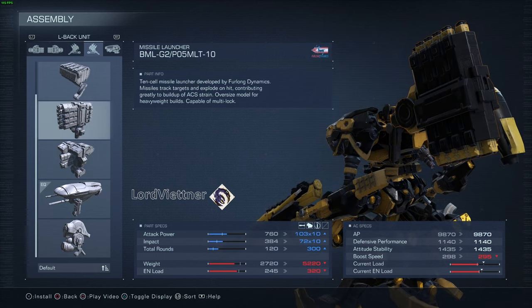Another good option is the 10 missile launching BML G2. Dual wielding these allows you to chuck 20 missiles downrange rather quickly, which builds up a ton of impact, so if you need to really stagger a boss, these are another nice option.